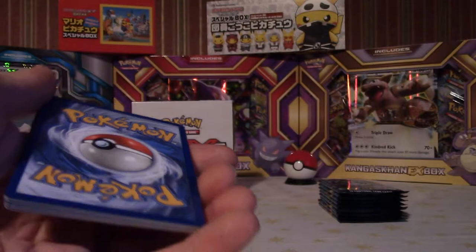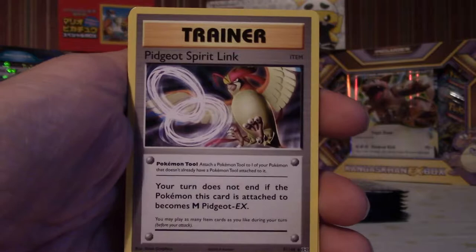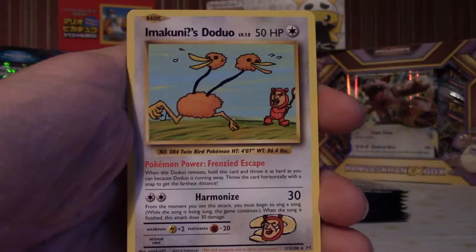Here's the code guys — like, comment, subscribe to my videos if you need to take a code, it really helps me out. Let me know what you got on the online codes as well. Flipper rooney — oh, Pidgeot Spirit Link, that's a nice new trainer addition to this base set. Metapod.